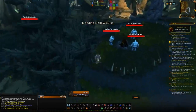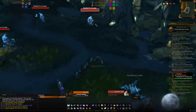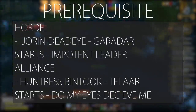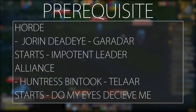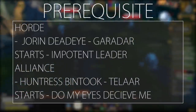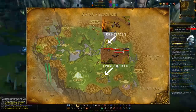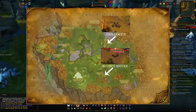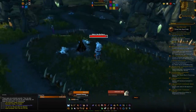If you've never quested in Nagrand before, you'll need to do a pre-quest chain to access the reputation. For Horde the quest is called The Impotent Leader from Jarring Deadeye in Garadar. For Alliance it's Do My Eyes Deceive Me from Huntress Batok in Telaar. Both NPCs are in Nagrand at their respective bases. After that three-to-four quest chain, all NPCs will talk to you and you'll be good to start grinding.